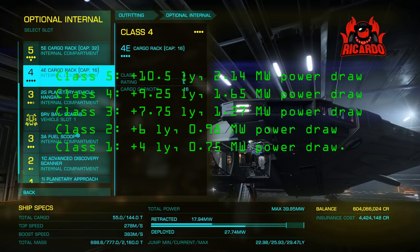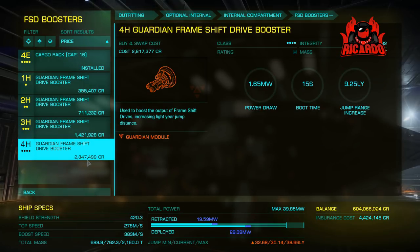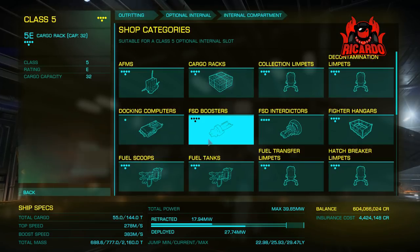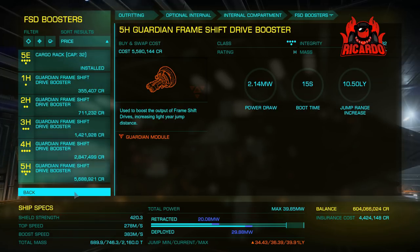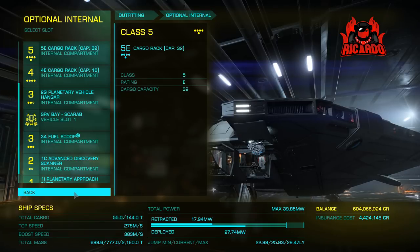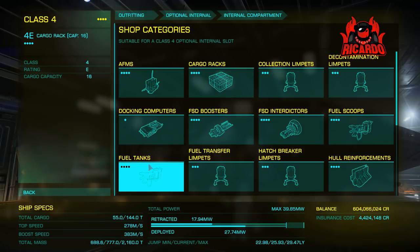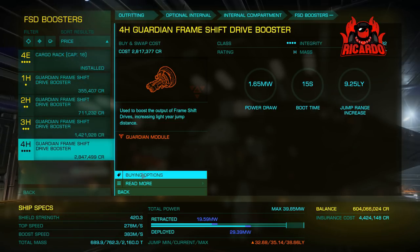I certainly wouldn't go below a Class 3. As for a Class 5 — do you really want to use a Class 5 module space for a frameshift drive booster? Personally I found the Class 4 pretty adequate for the Crate, given its specifications. With the Asp, a Class 3 was more than adequate — I had a fully engineered frameshift drive from Felicity Farseer anyway. With this Crate I've got it engineered up to Class 4, but I need Arsenic, so I'll have to go arsenic hunting — I'll do a video on that as part of the reboot and restart series.